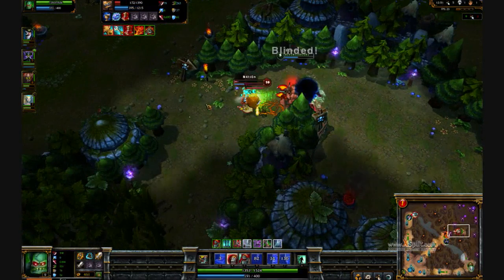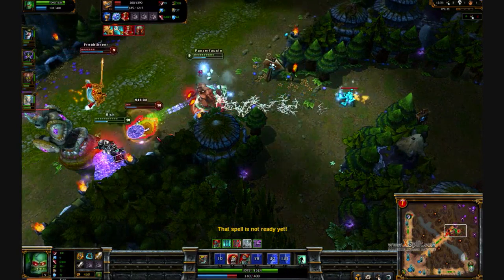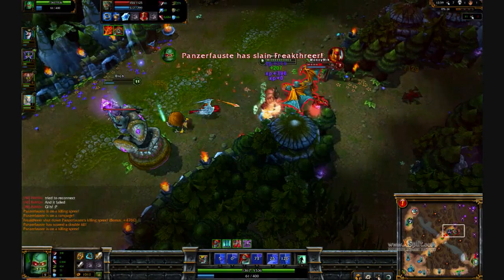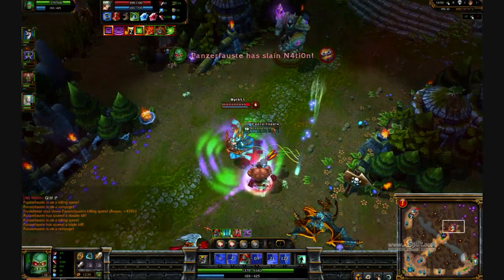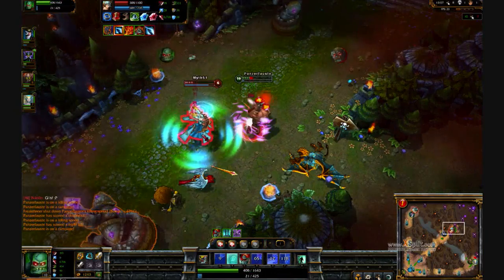You're about to see the amazing damage and lifesteal as well as the durability that Jungle Scion possesses. Unfortunately for them, they think I'm going to run away, but Jungle Scion doesn't care about towers — he'll just out-lifesteal them. I'm actually going to get a very beautiful quadra kill here, in between both enemy turrets. Very sexy indeed.